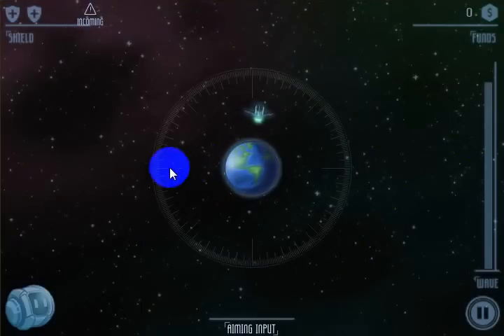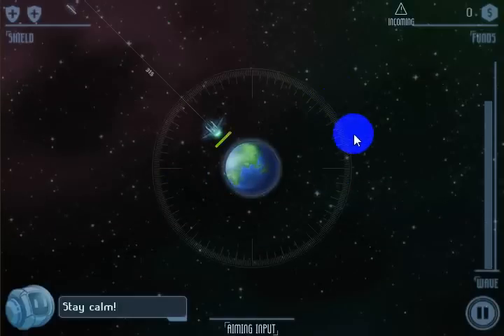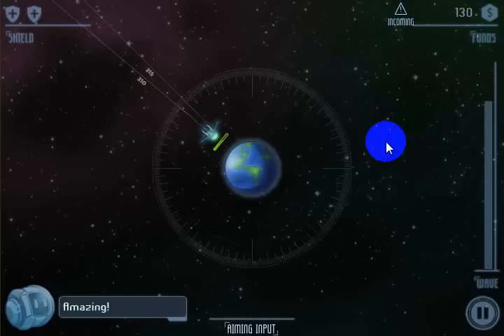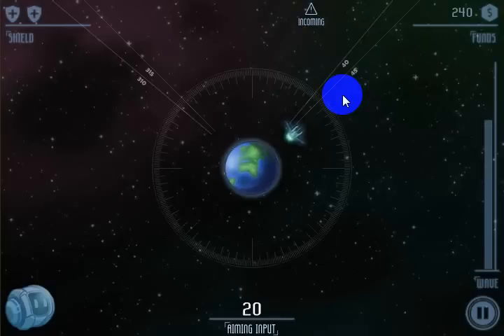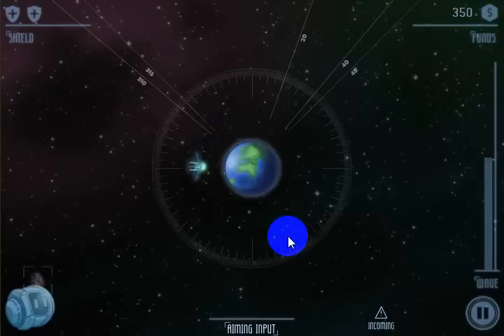I'm looking around — there's incoming right there. That's the 270 mark, 280, 290, 310. It looks like about 315, and it doesn't have to be perfect. It's a little bit high, so I'm going to go down to 310 — and that did quite a bit of damage. I'll hit 310 again. There's incoming up here — that looks like about 40 degrees, just get the cannon over there. And I need to go a little bit more. That got rid of that one. It looks like we've got another one coming in at about 20 degrees. You could actually count it off by the marks here.